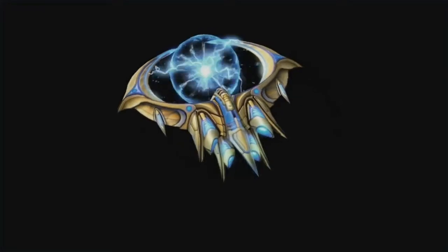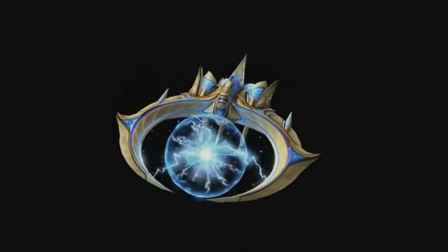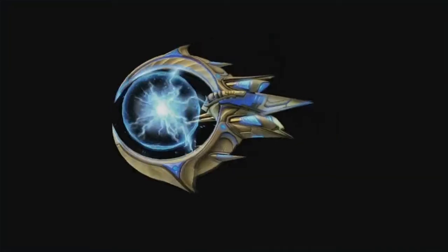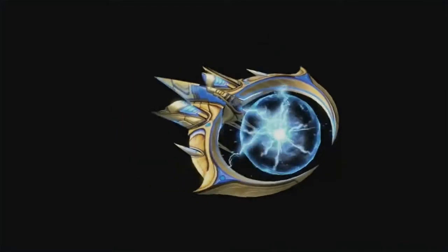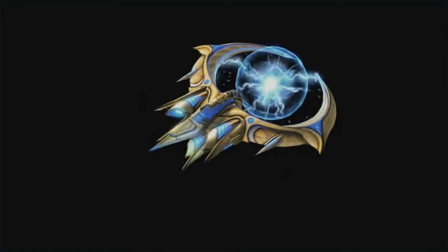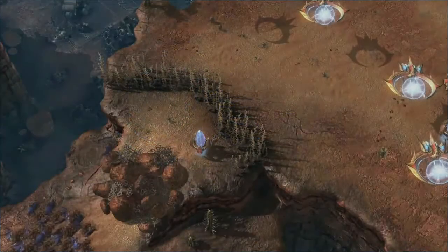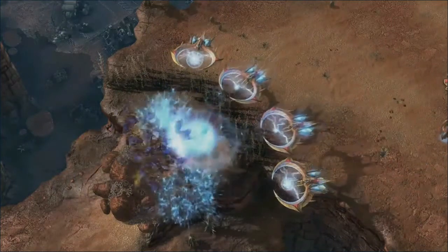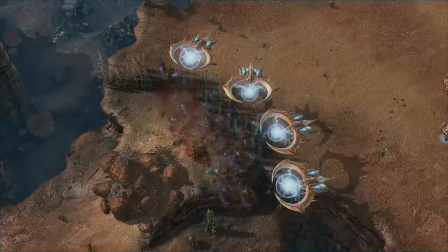It basically launches that thing out and takes out massive mutas. This guy has an interesting history too because he started off as a dark Templar theme, so he had more of the silver and green colors. We're trying to balance out the armies visually, and then we decided hey, screw it, he's going back to typical Protoss traditional gold colors. That often happens during development - we'll switch back and forth and test different things out. Here you can see him totally decimate a whole bunch of mutas. I love this guy.